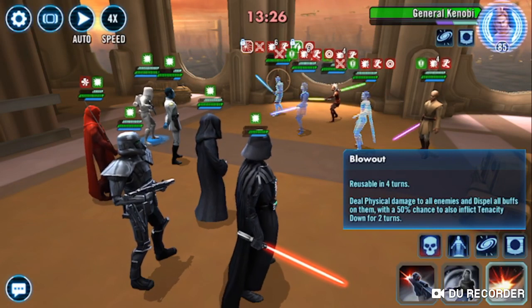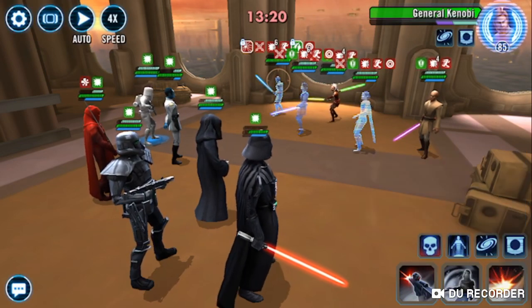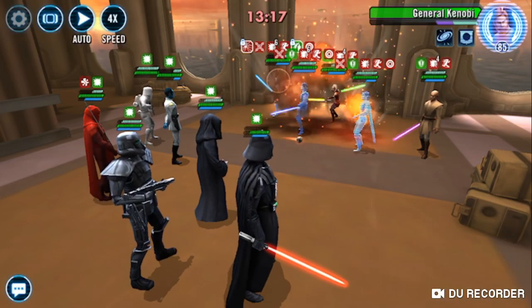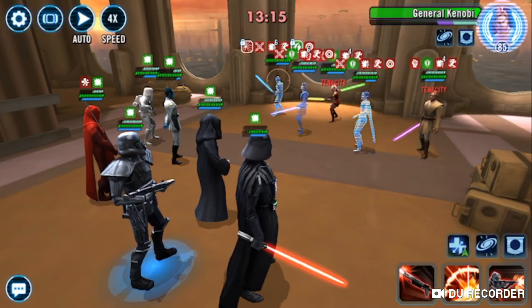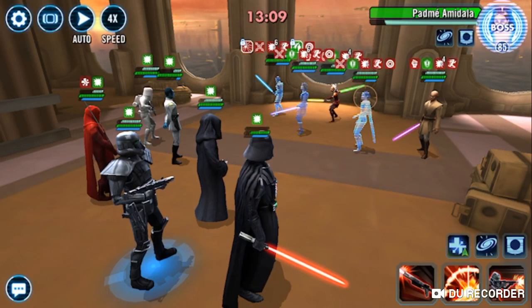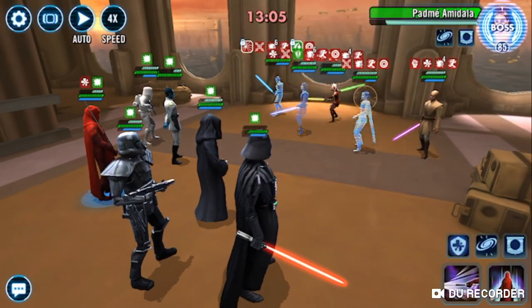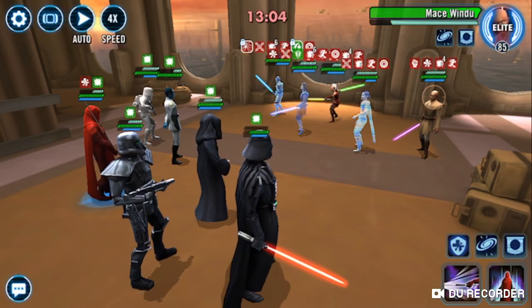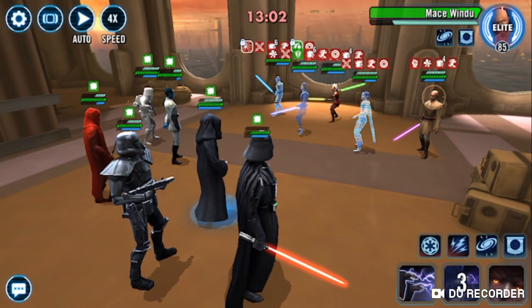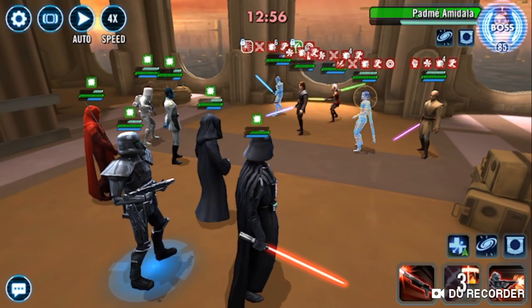Use the event unit - Moff - you want to dispel all buffs and 50% chance for tenacity down. It's RNG, but we got tenacity down on Ahsoka and Mace. Let's put a stun on Mace - didn't get it even with tenacity down. Get a shock up on Padme - there we go.